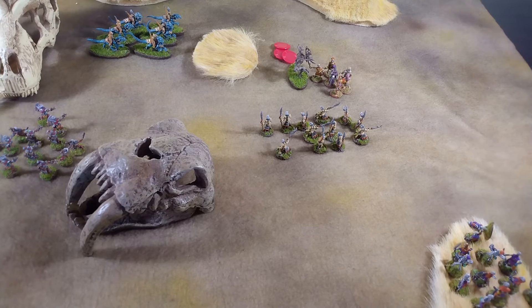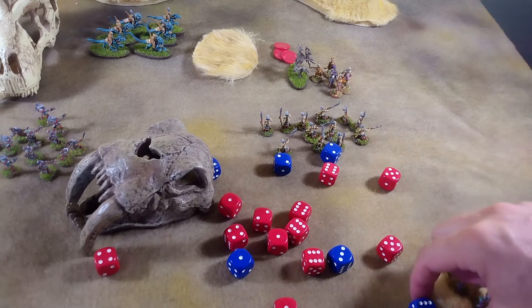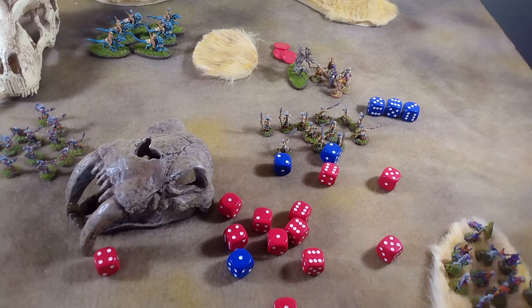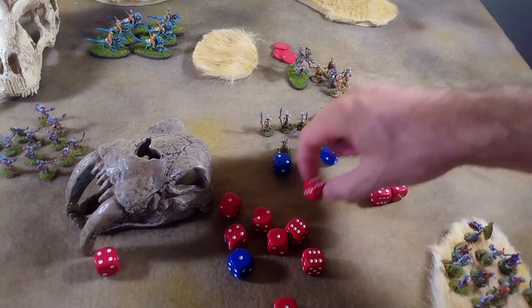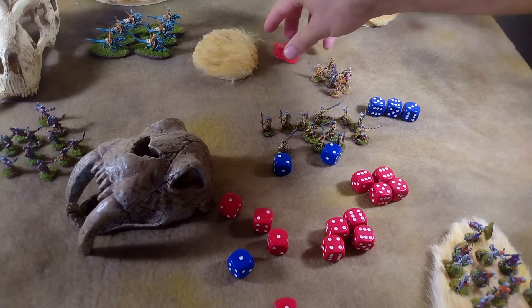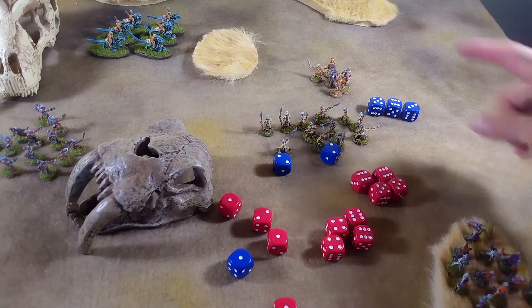The elite foot now score three hits, doing two more hits on the war beast — that removes him from the table. You only had two left. That was our first wild charge. Now these guys are going to swing around this way.